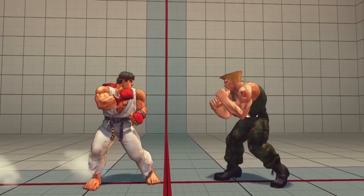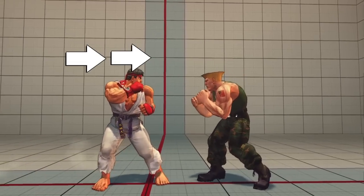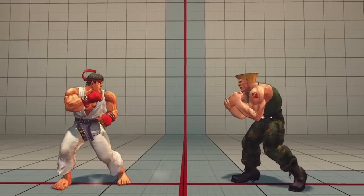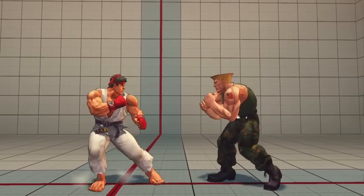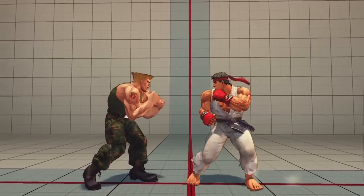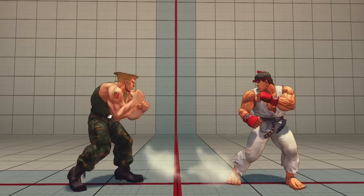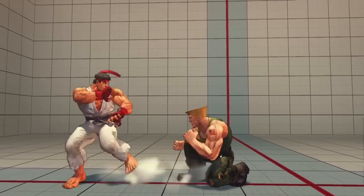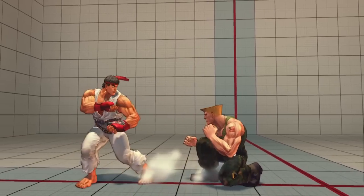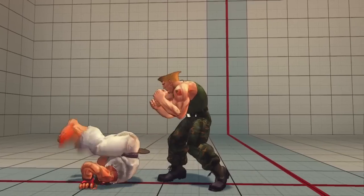All characters have the ability to dash, both forward and backward. To dash, simply tap forward-forward or back-back. Forward dashing is generally used offensively — it gives you a quick burst of speed and may catch your opponent off guard. Back dashes are useful defensively since when initiated, they are momentarily airborne and invincible, making them useful as an escape. If your opponent is pressuring you after a knockdown, back dashing when you stand up may get you out to safety. Back dashing is vulnerable upon completion though, so don't get too predictable.